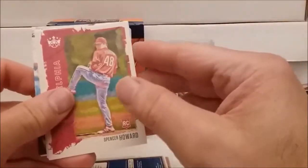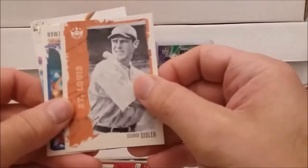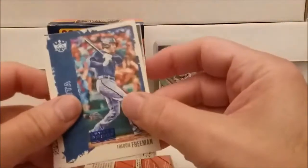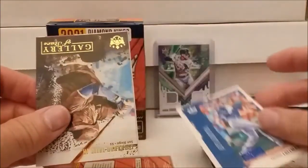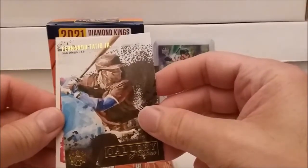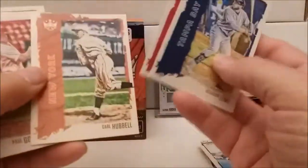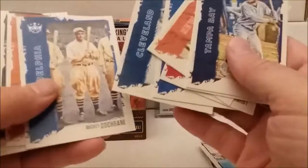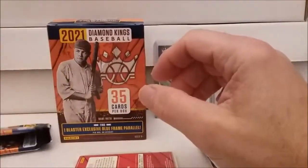A lot of rookies — I'm putting some on one side, others on the other side. We can only go downhill after that Aaron Judge one. I doubt there's gonna be another hit in the same box. Spencer Howard rookie, George Sisler — actually we're getting a lot of oddball old-timers. Is there an artist proof in every one of these things? There's another artist proof of Freddie Freeman. Gallery of Stars Fernando Tatis Jr. — I don't know if that's a black version or not, probably not. That's cool too. Tanner Hawk rookie card — at least three or four artist proofs.